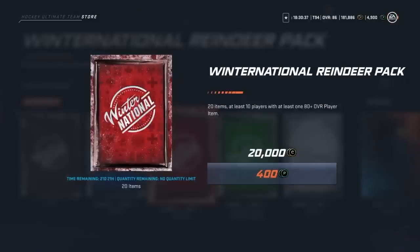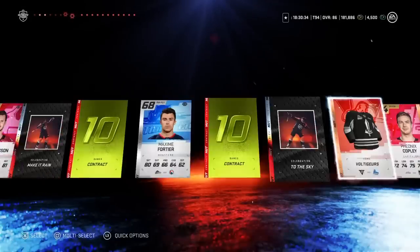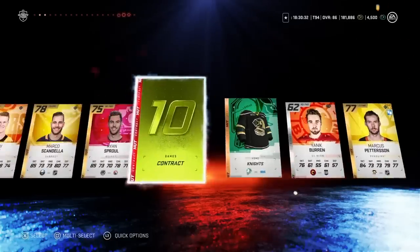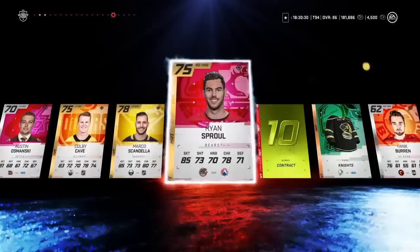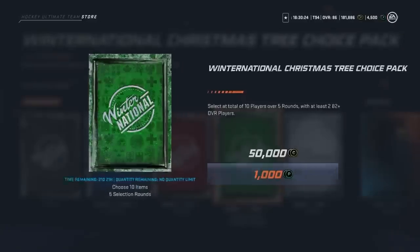We're gonna skip this one too — 88 overall Kachuk. Now we need some of these winter national cards in the pack. I see an Arvidsson and an OEL. Anything else in here? Maybe a collectible? Something worth having? No, literally nothing. Well, we do have an 88 overall pull to start off this session. We have lots of packs coming up. Can we open up this pack yet? Not yet.